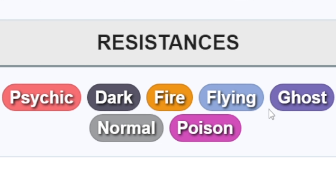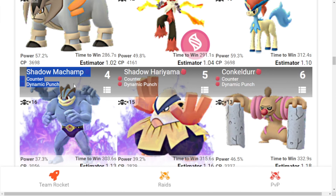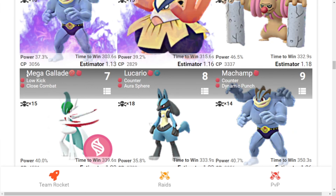It resists Psychic, Dark, Fire, Flying, Ghost, Normal, and Poison type moves. The number one Pokémon we can use is Terrakion with Double Kick and Sacred Sword. Second is Mega Blaziken with Counter and Focus Blast. Third is Keldeo with Low Kick and Secret Sword. Fourth is Shadow Machamp with Counter and Dynamic Punch. Fifth is Shadow Hariyama with Counter and Dynamic Punch. Sixth is Conkeldurr with Counter and Dynamic Punch.